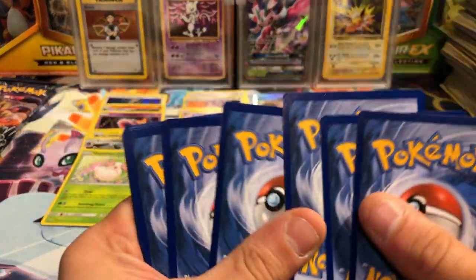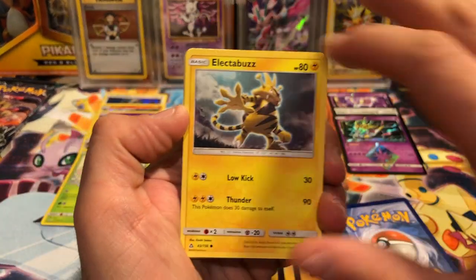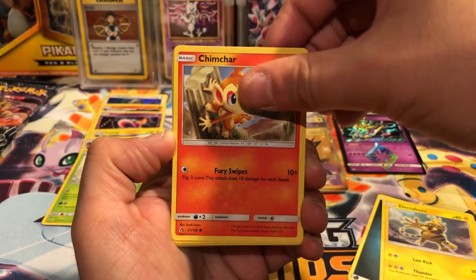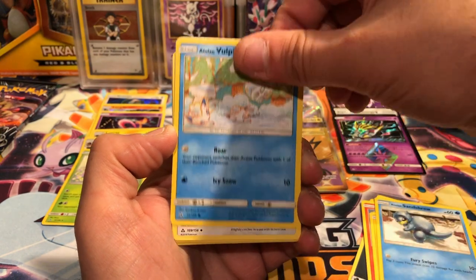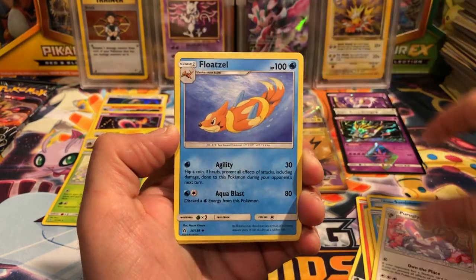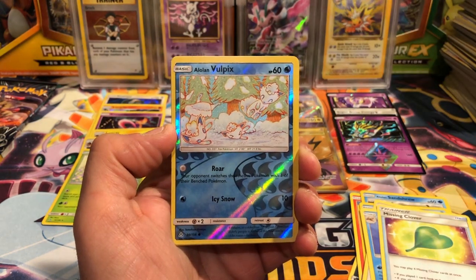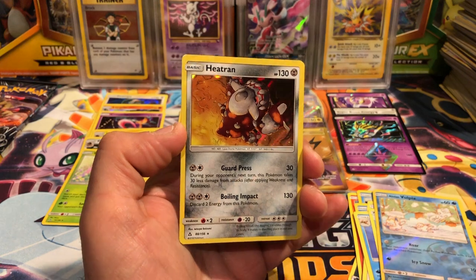Energy card. We have an Electivire, Chimchar, Pachirisu, Alolan Sandshrew, Alolan Vulpix, Purugly, Froslass, Mismagius, Alolan Vulpix reverse, and a Heatran holo.